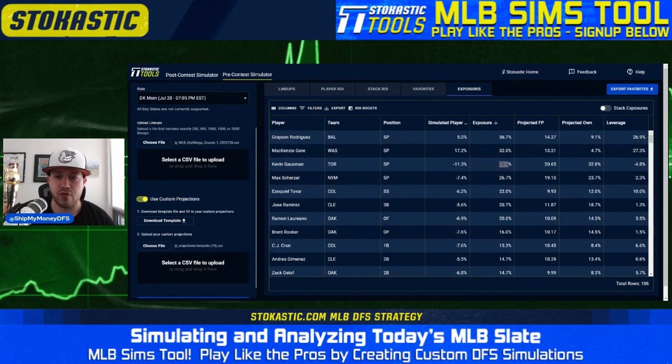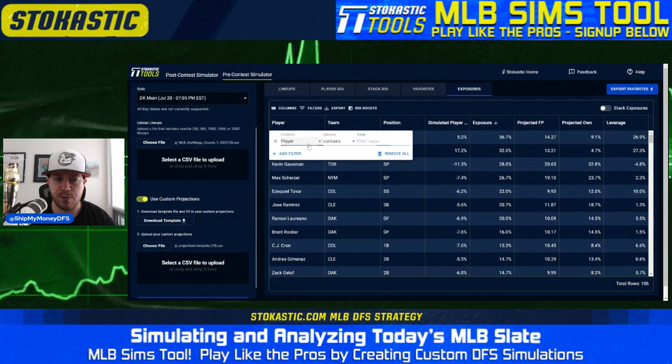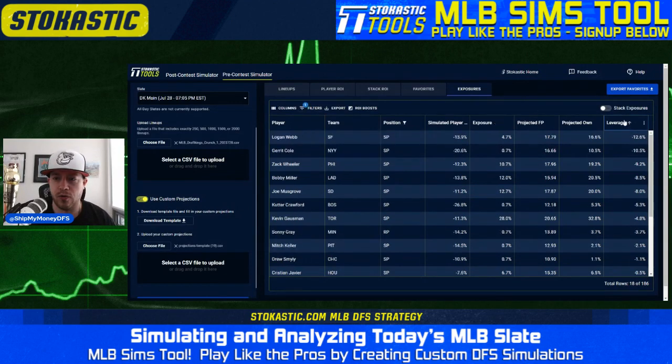Kevin Gausman is coming in third — we're right around the field there at 28% exposure, 33% projected ownership. He looks very good as always — 33% strikeout percentage is the highest on the slate with a sub-3 xFIP. Then we start getting into the bats: Tovar, Ramirez, Loriano, Rooker, Cron — a lot of Coors Field — and then Cleveland showing up as well. Looking at pitchers specifically: Gore and Rodriguez we're getting over the field; nothing else really stands out.